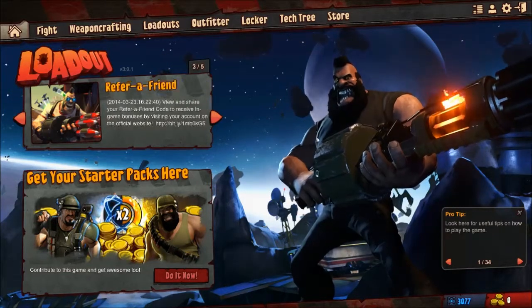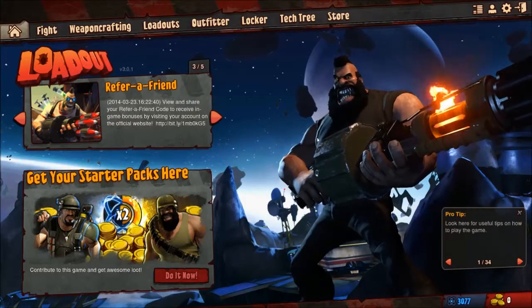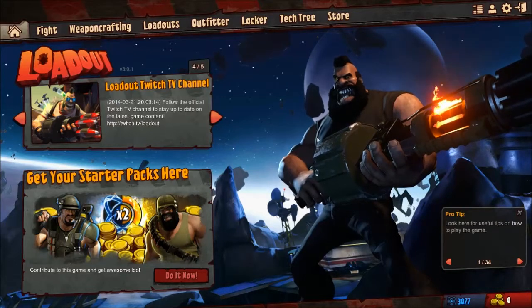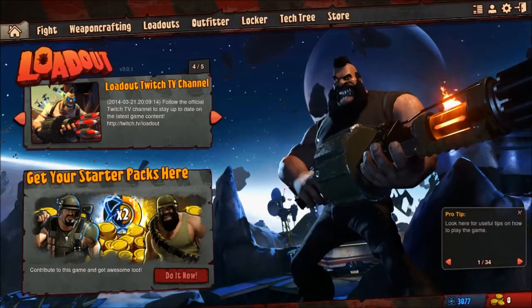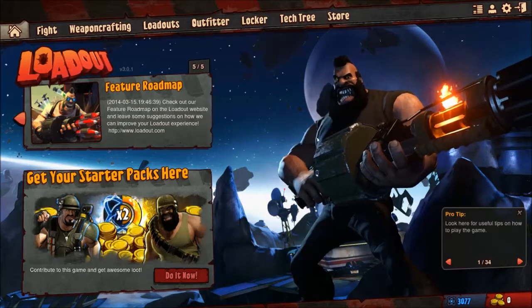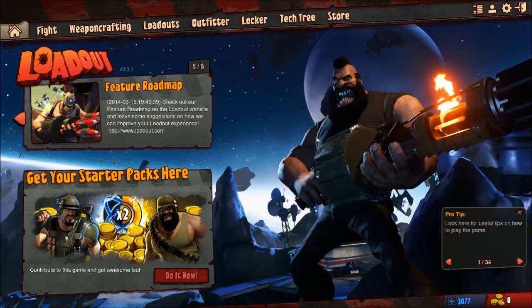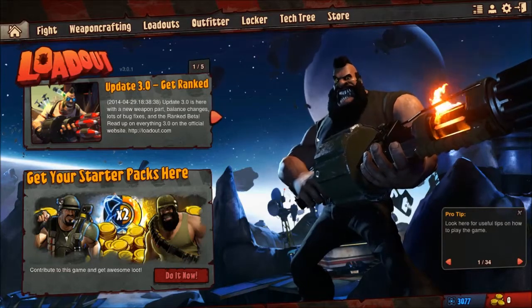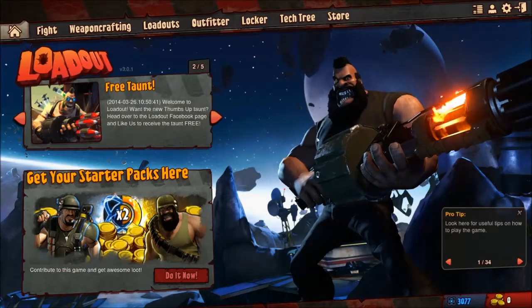You'll notice the handsome gentleman standing here who looks a bit like a portly Mr. T with an epic beard. That's actually what my character looks like in-game. Whichever one you currently have loaded up, that's what's going to show up on your homepage here. Now, the big selling point of this game is weapon crafting.